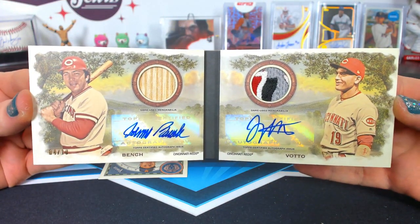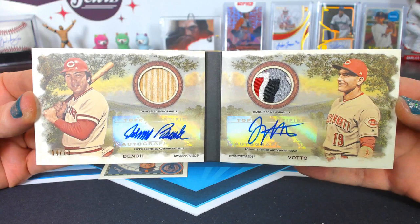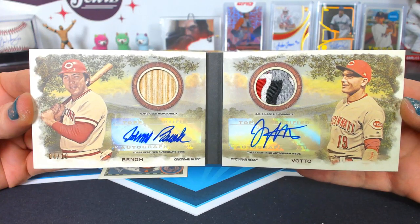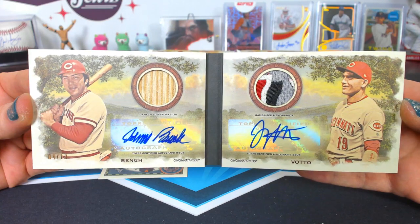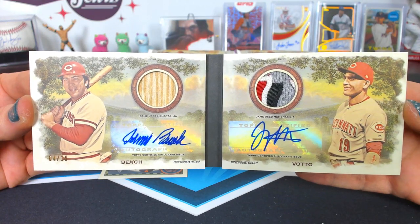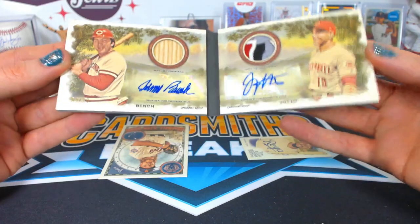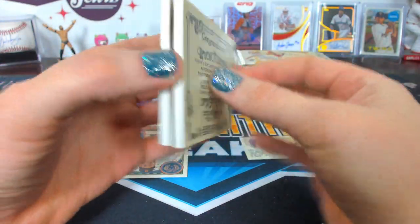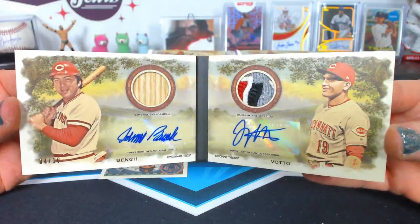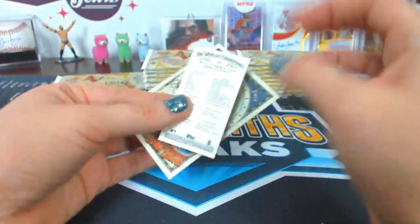Oh my gosh — a Bench and Votto duel. So cool! I love these. Is that four of ten? Four of ten — geez, Ranking. How beautiful is that? I love the background. So pretty. Man, now how am I going to choose between this and the metal? This is so pretty. That is pretty awesome. Love you too, Ranking. Look at that! All right, I'm going to have to find something good to put that in. How cool — Bench and Votto. Set it aside — that is awesome. Ranking, would you prefer that go in an oversized top loader, or one of these smaller case types? It's up to you how you want that sent.